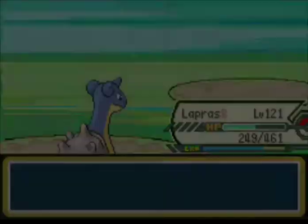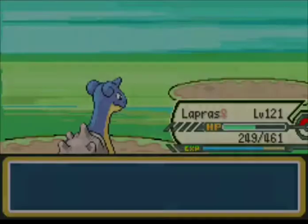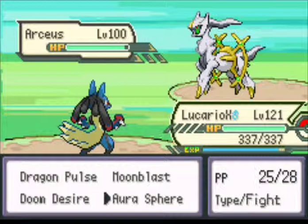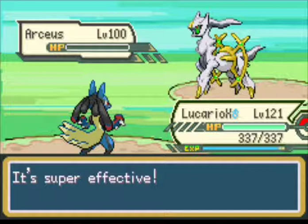Our last Pokemon is Lucario X. Let's go for Aura Sphere, and we knocked out the god Arceus! Emperor Shogun says: 'Great — you are the new Emperor of Mangan Archipelago.' We got 10,000 for winning.